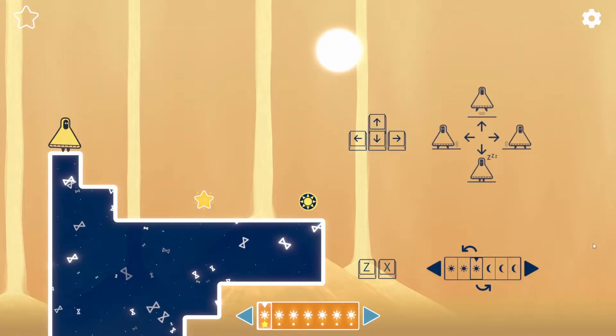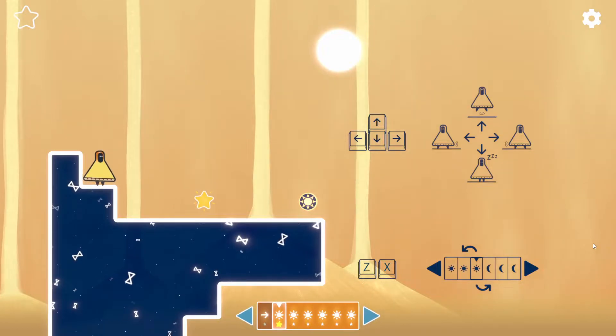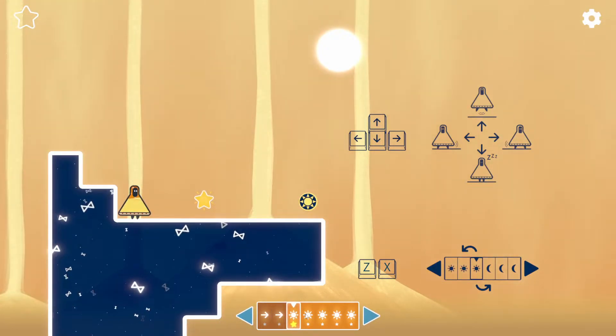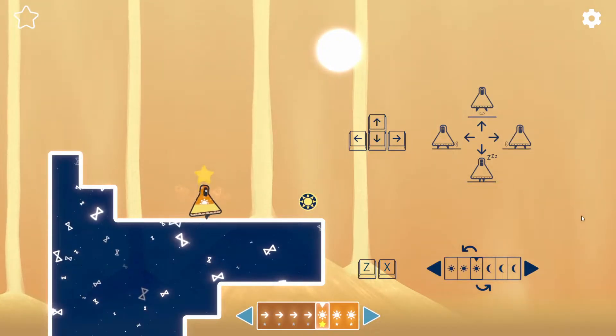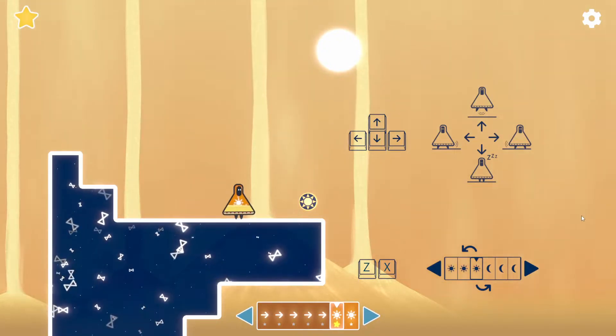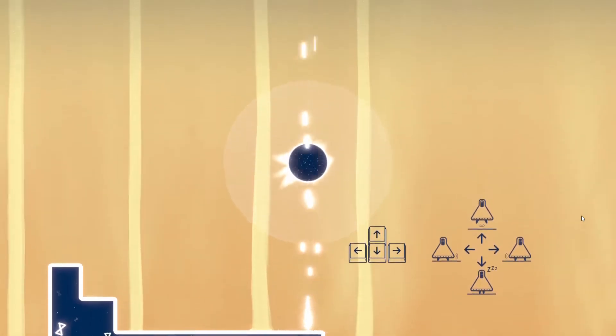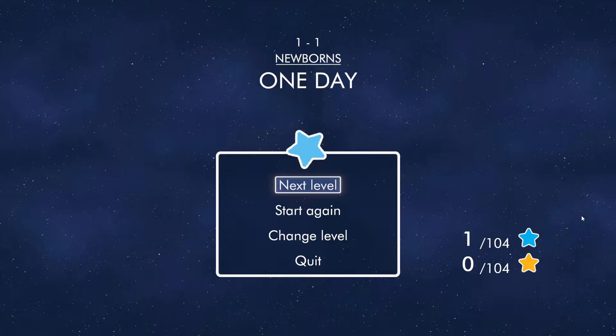I don't think that explanation is super great. You'll see here what we're talking about. What we're essentially doing is programming. We're setting up a movement program for this character. So we've picked up a star. We've touched the thing. The stars are optional collectibles — for the puzzle game nerds. What if you could solve the puzzle, but even more so?